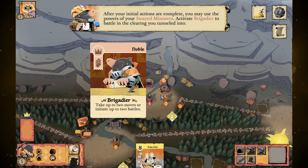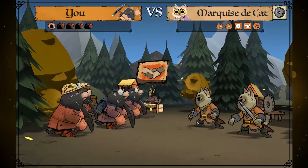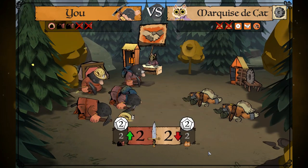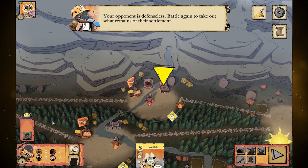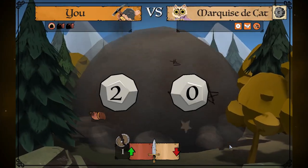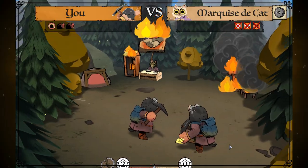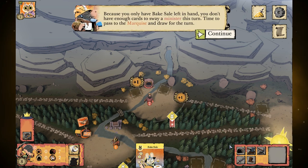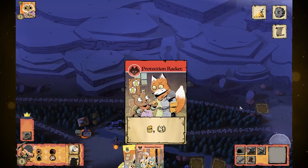After your initial actions are complete, you may use the powers of your swayed ministers — click on those on the left. We can activate the brigadier: take up to two moves or two battles. We'll go with two battles, and if we don't defeat him completely on the first round we still have two moles left to wipe out his infrastructure. The brigadier is probably the best noble in terms of timing because it gives you the flexibility of two battles or two movements, which is essentially your base number of actions. Because we only have bake sale left in hand, we don't have enough cards to sway a minister.